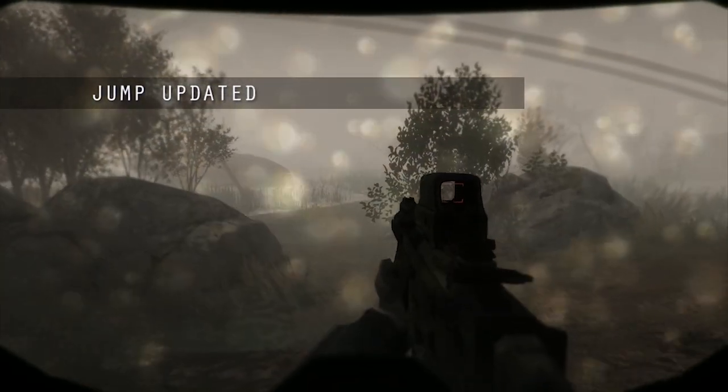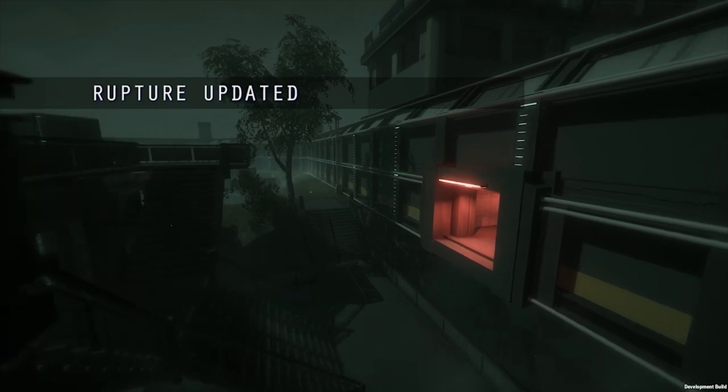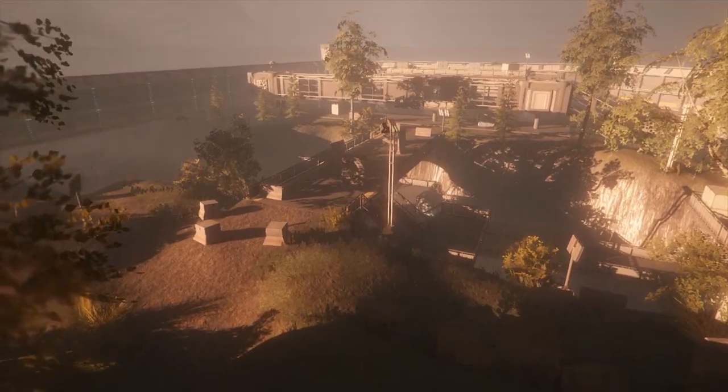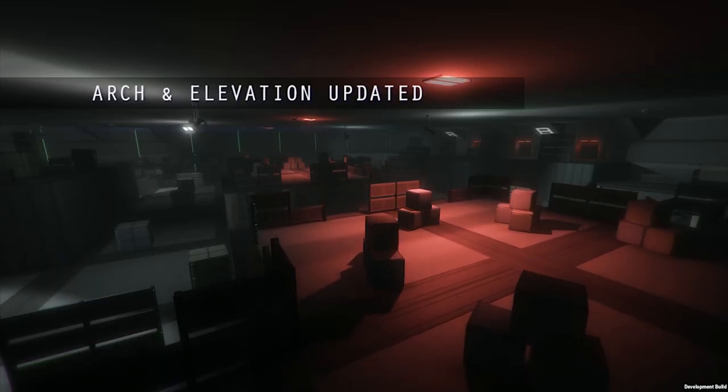Jump is now based on bending your knees — to get the highest jump, hold the space key and point down until your knees are fully bent, then release. Rupture has had many updates including new sound effects, new cover, new spawn points, and new team domination zones. Finally, both Arch and Elevation have been updated to improve gameplay.